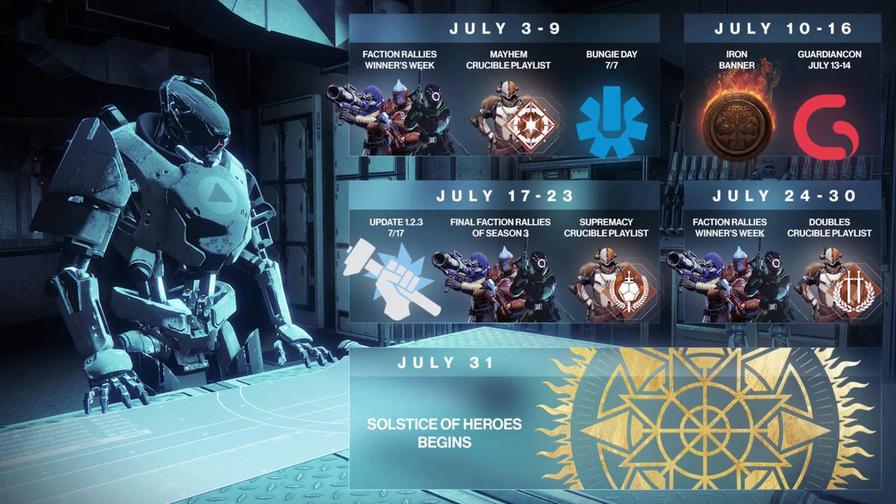On screen you can see the roadmap for July. July 3rd to 9th we have the faction rally winners week, mayhem crucible playlist, and Bungie Day — fingers crossed we get something cool. We then have Iron Banner and Guardian Con from the week of July 10th to 16th. July 17th is when we'll get the brand new update 1.2.3, which is where most of these changes will go live.